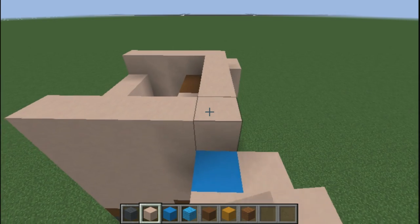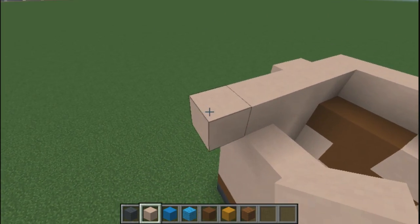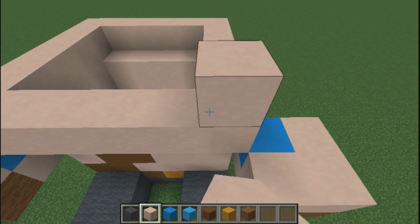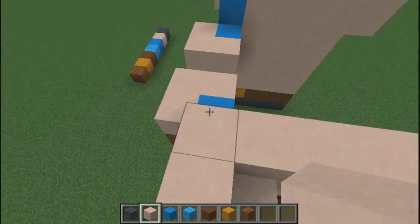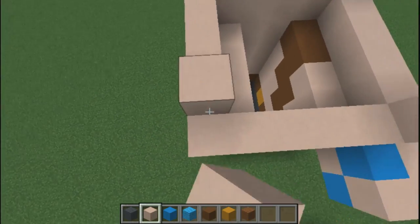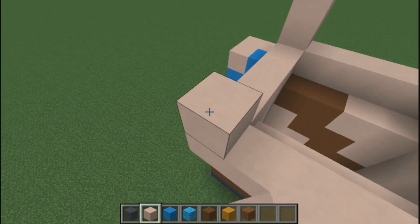Bring it down by six, bring it out by one block on both ends, and bring it down in the middle. This should be a six-by-six square and we're going to turn it into a six-by-six cube — so that's one, two, three, four, five, six; two, three, four; five, six. Just connect that up and do it in all corners. Now just connect it all up.